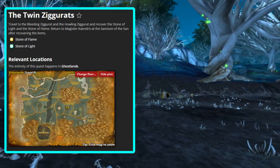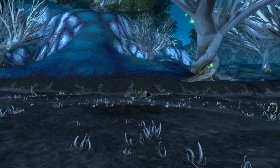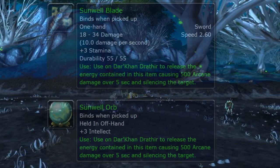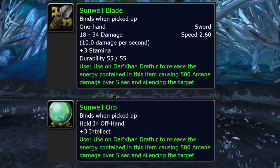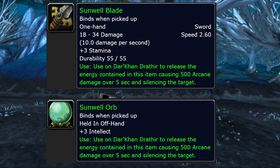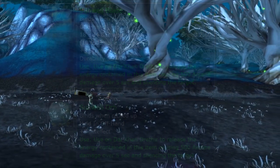You're off to the Bleeding Ziggurat and the Howling Ziggurat to recover the Stone of Light and the Stone of Flame. Once you get those, you'll get to choose a sword or offhand that will be used to take on Darkon. Each of these two items has an effect that will deal 500 damage and silence the target for 5 seconds. Of course, they can only be used on Darkon.